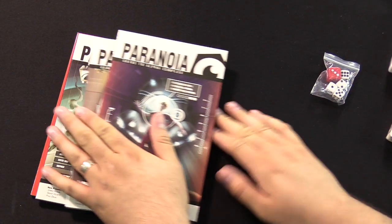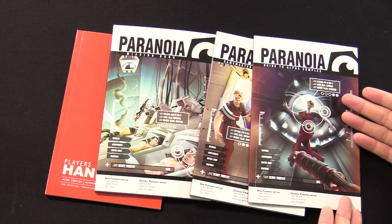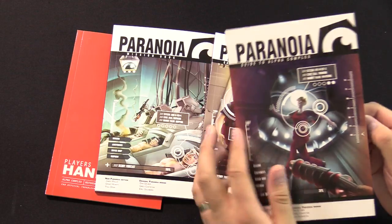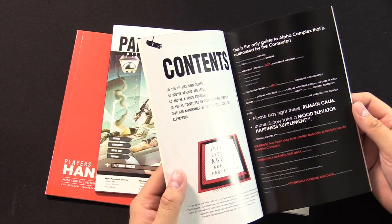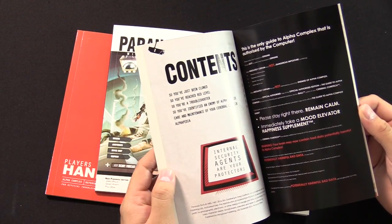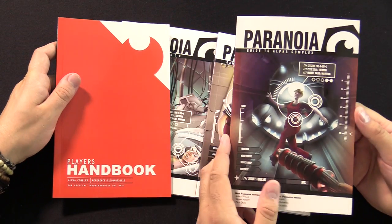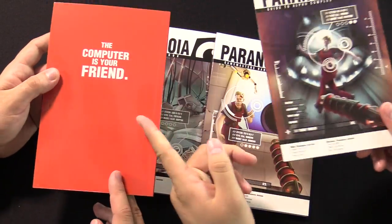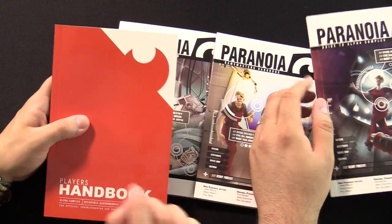We've got the books, which are the cool part. This comes with four different books. We've got the Guide to Alpha Complex — this is the lore book, the only guide to Alpha Complex authorized by the computer. I believe the players can read this, in conjunction with the Player's Handbook. Players will be known as Troubleshooters, by the way, and you work for the computer. The Player's Handbook talks about core mechanics and rules.